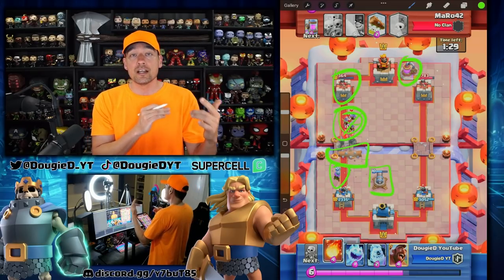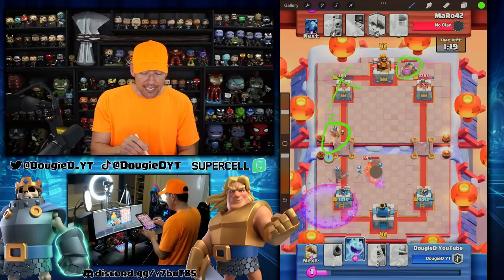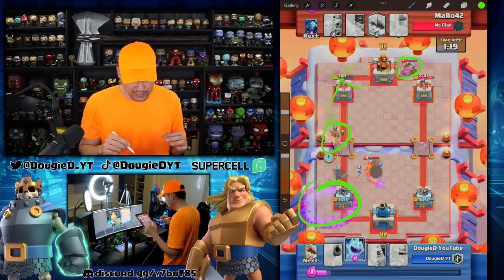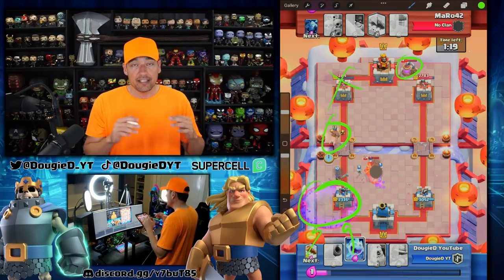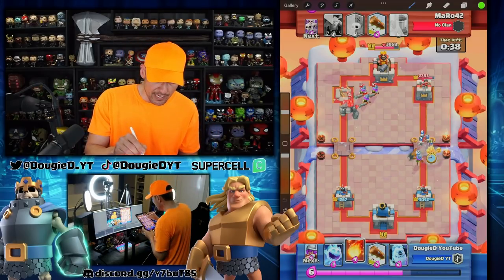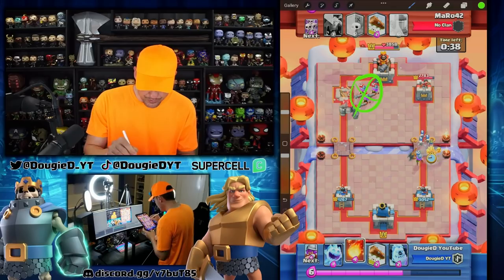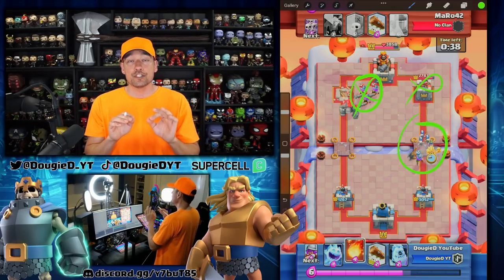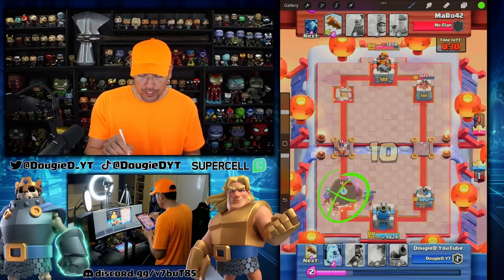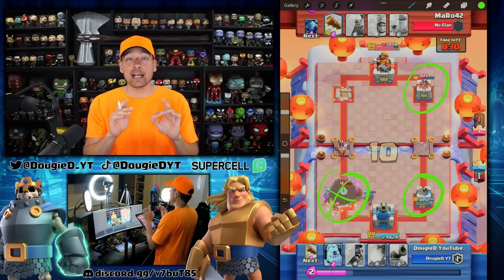Then this happened — I certainly got the hog rider down, certainly got the tower down, and he still had a pump on the map. He drops graveyard — I was blown away: 3M, golem, and graveyard. I went ahead and got the ice spirit down and let those skeletons build up, making sure they didn't take the tower, then just logged it away. Three things: number one, my opponent kept stacking on one side. Number two, I was going to fireball and log the musketeers. Number three, I was going to pressure the other side to get as far down as possible in case it went to a 2-1 so I'd be up on tower damage. He did take that tower — but look at the damage I have on his side versus what he has on mine. Perfectly calculated — I always do that in all battles and I recommend you do the same.